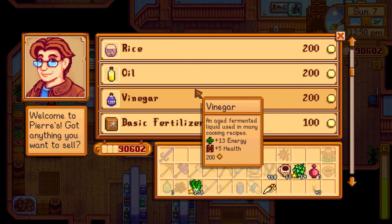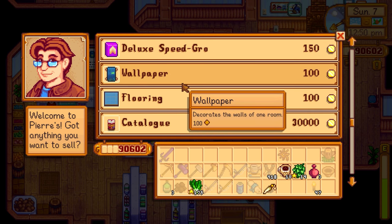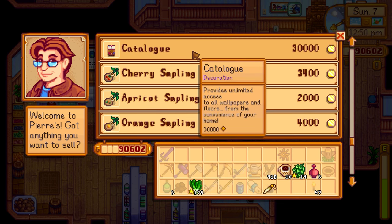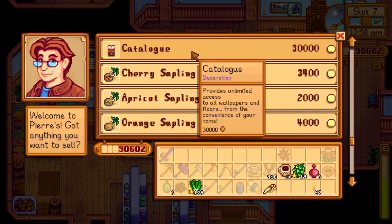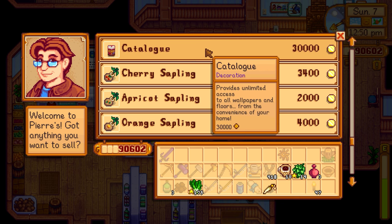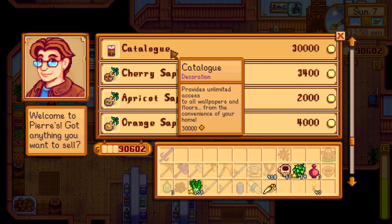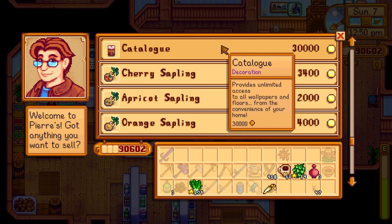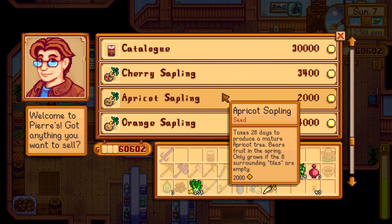Pierre doesn't sell actual seeds during winter, just random stuff like fertilizers. Someone said I need to buy flooring. The catalog is 30,000 gold — if I get it, it gives unlimited access to all wallpapers and floors from the convenience of home. Our house just got upgraded to the second or third level with the nursery, and people in the comments say I need to customize the flooring and walls since it's still default. Let's get the catalog — we have 90k so that's fine.